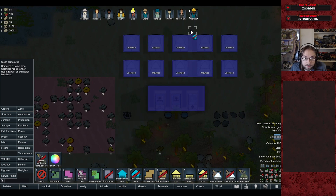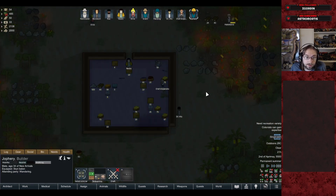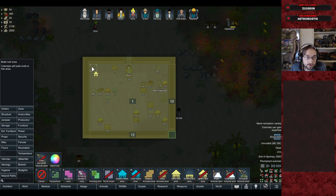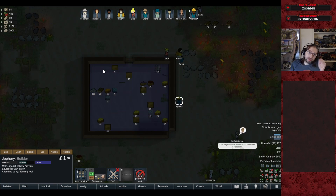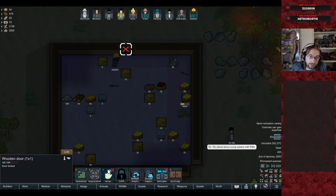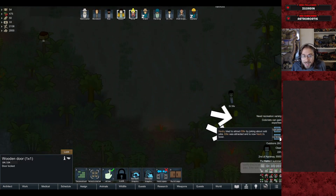We'll let them maintain and clean the areas around the tents. We need to roof the storehouse over so items inside stop deteriorating. I have to click near the wall to prioritize building the room. Joffrey — you're not allowed to go party, you need to build the roof.